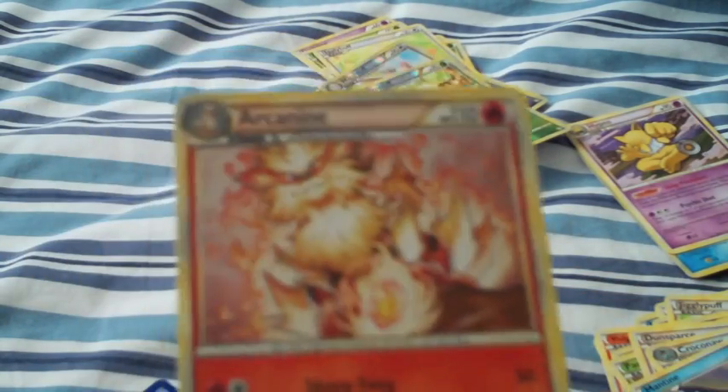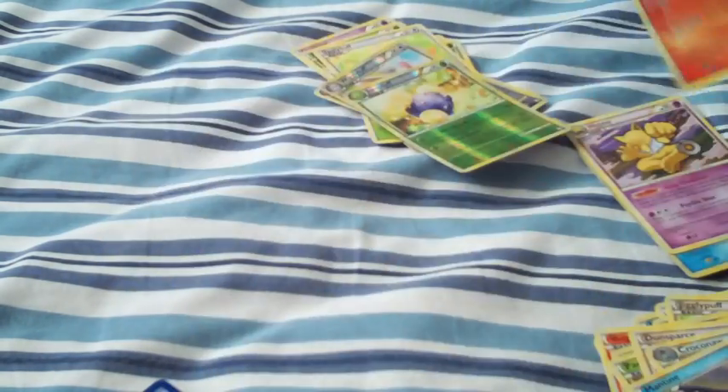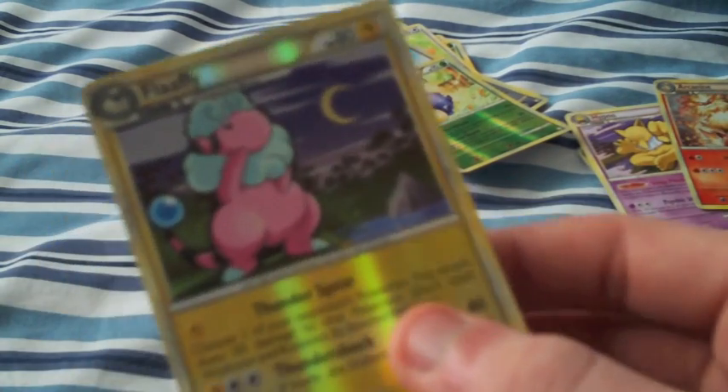My Rare is awesome — an Arcanine Hollow. And my Reverse is a Flaffy.